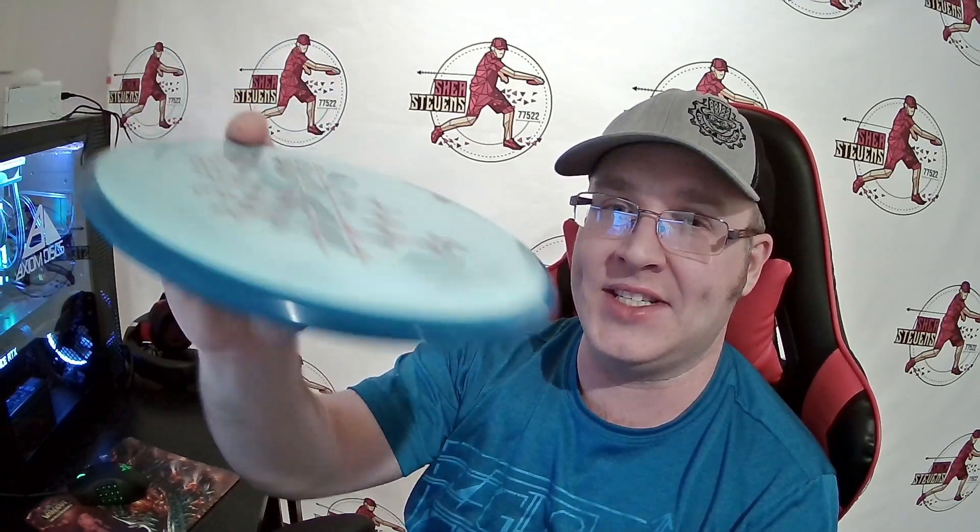If you have a hyzer flip game, it's going to be a flip to flat and go. James Conrad bags a Hex, so you know a powerful arm can handle it. For higher arm speeds, like you saw in some of my shots, it just kind of pushes to the right on that anhyzer but still pushes forward — so it's not just a turning burn, good distance forward while drifting right. The hyzer game on this thing was really nice — hyzer flips and also that nice pan. You saw that big sweeping hyzer; it just pans and glides and gives a lot of good lateral movement so you can shape some lines with this disc.